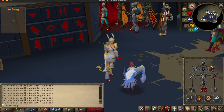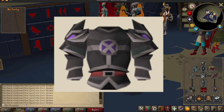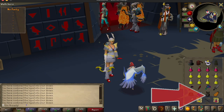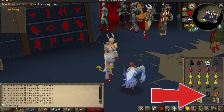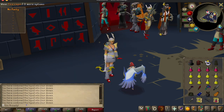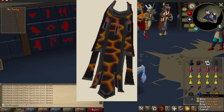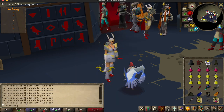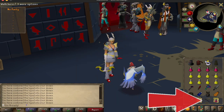Next you have body armor and cape. For body armor, you want to bring either Bandos or Torva body armor — that will give you a really good DPS boost. And for the cape, you obviously want Infernal Cape or Fire Cape. Obviously the Infernal Cape would be best, but that is a very hard achievement, and if you have it, kudos to you.